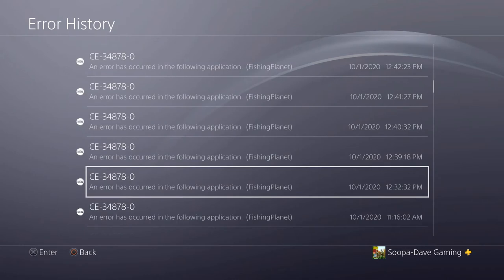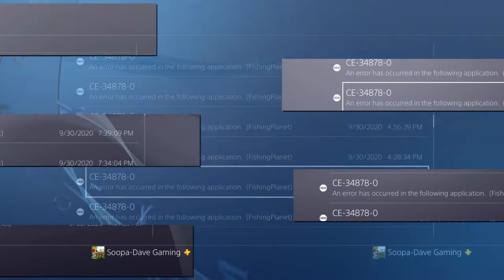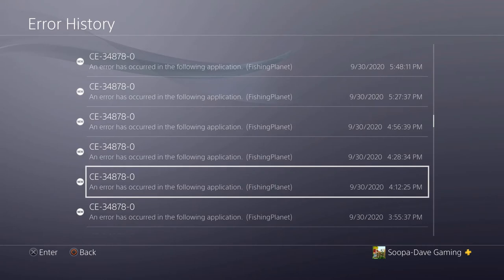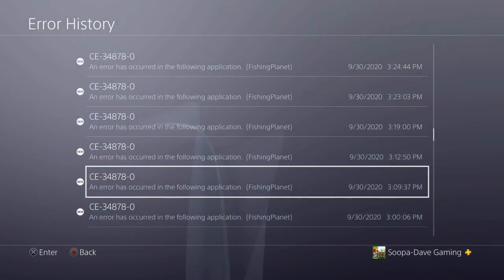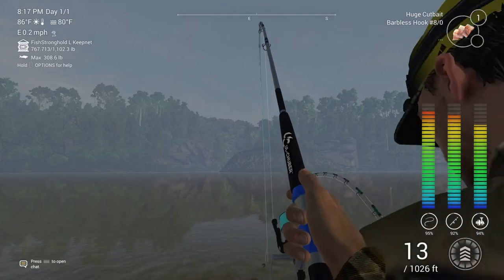My error history on my PlayStation only goes back 100 and that is maxed out with Fishing Planet errors. I reinstalled my game five times and had no luck with that.